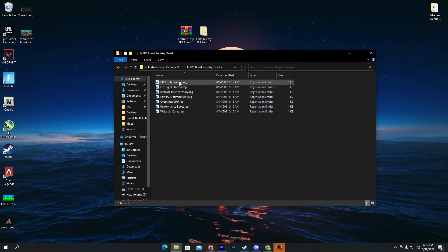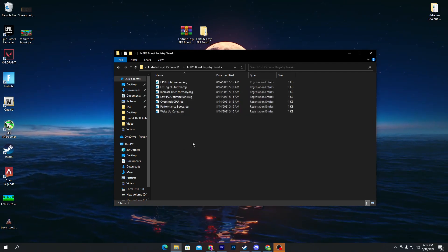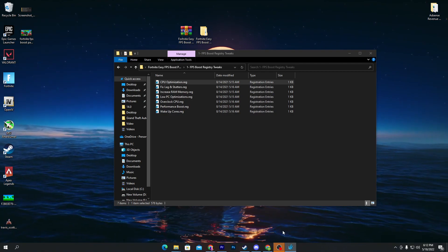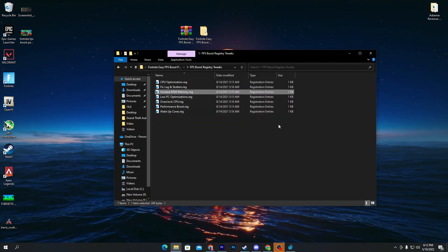First, open up the Fortnite FPS boost registry file optimization folder. Here is a bunch of files: first is the CPU optimization, fix lag, increase RAM, and low PC optimization. Install all of these one by one on your computer — it is really simple. Just double-click, click Yes, and click OK for each file.